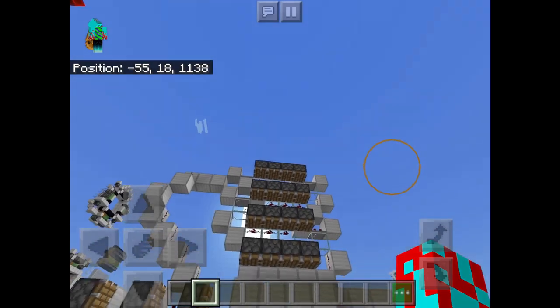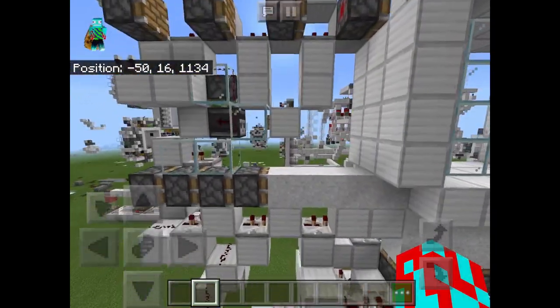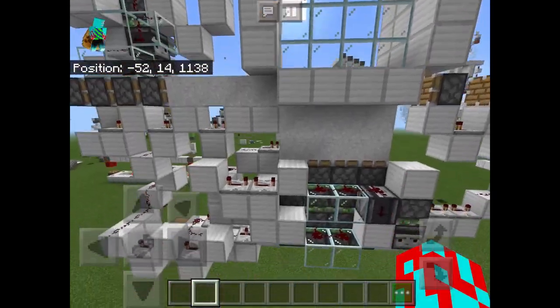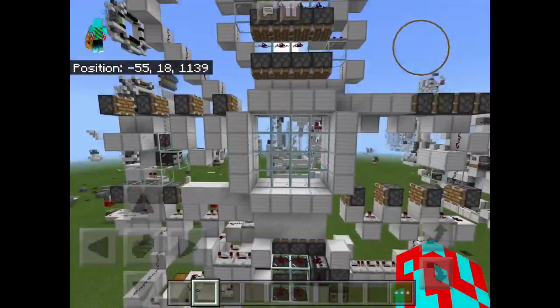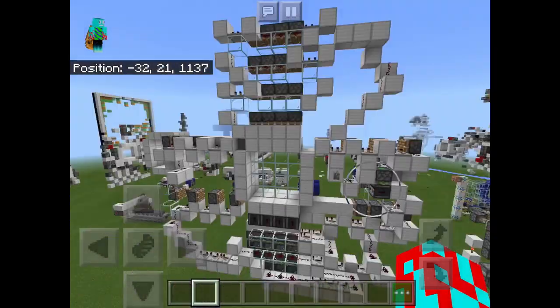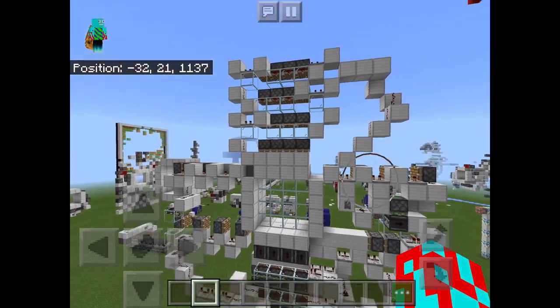And finally, what I want to say is that it is actually quite simple. In reality, all that it is, is a bunch of block swappers here and there, then block pushers at the top, and a triple piston extender. It is surprisingly simple, especially for a door which is this cool. But anyways, that is all I have to say about this door, and let's begin the tutorial.